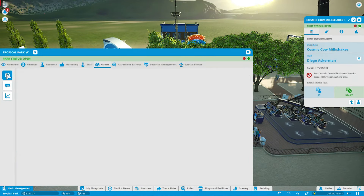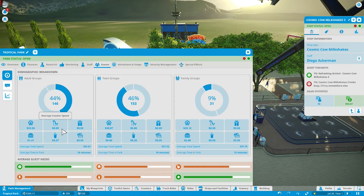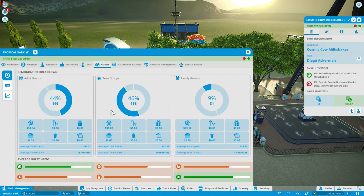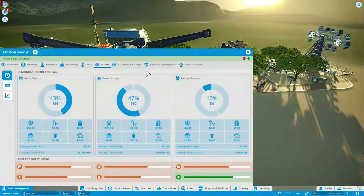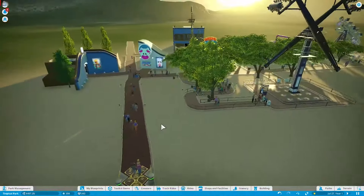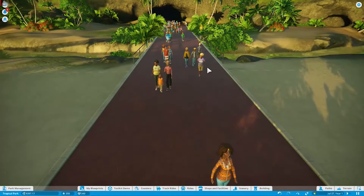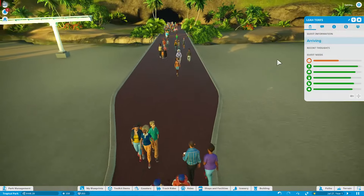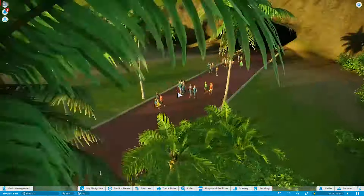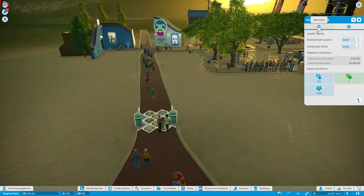On average it looks like guests spend about $30, so they're not really buying much food — the family groups do, but they all spend about the same. We got the janitors figured out, guests somewhat happy and spending money, and we're making profit too. It's increasing as we get more people coming in — look at this, she's running in, can't even wait another second. I bet this is the marketing helping out.